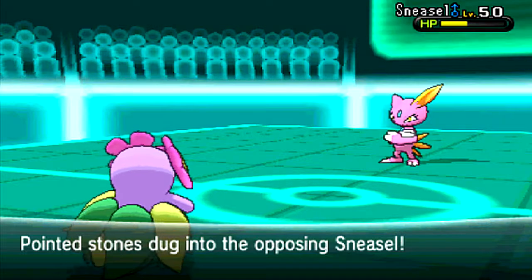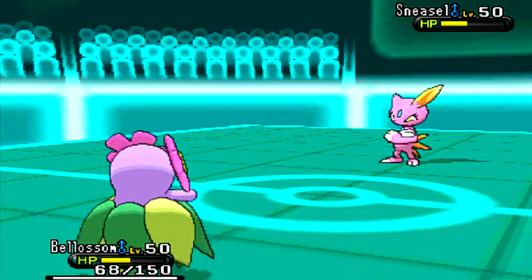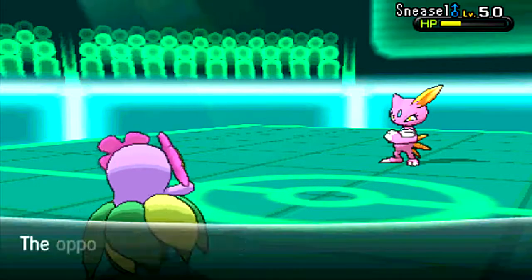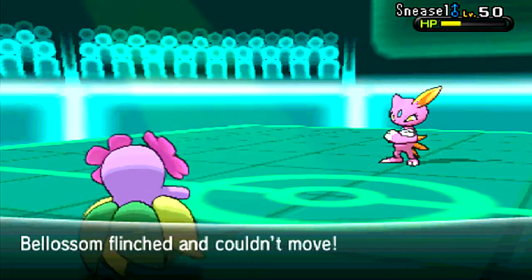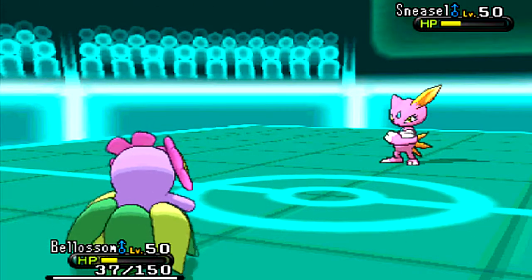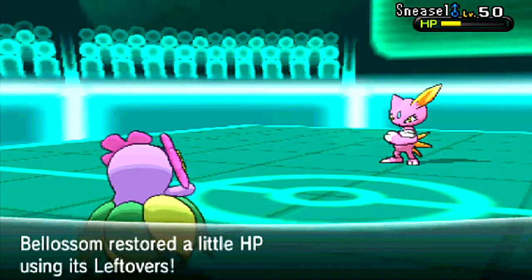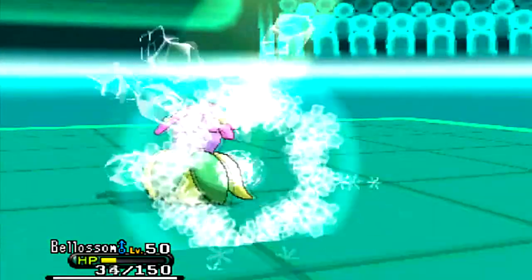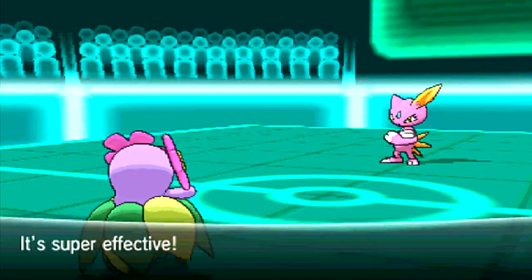In comes Sneasel. I know it has Fake Out, so it made me think maybe it's not carrying Ice Shard. Or maybe Sneasel does carry Ice Shard — Knock Off, Fake Out, and something else, maybe Pursuit. He does go for the Fake Out and gets the Life Orb recoil. I decided to stay in and go for the Drain Punch, and he does carry Ice Shard. It's not too bad that Bellossom died because of the Life Orb damage, and it will definitely mean whatever I bring in next can finish it off.